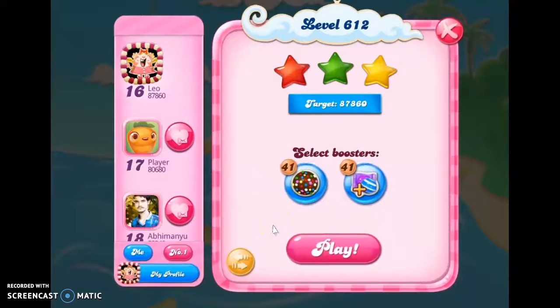Hi friends, this is Leo for 21, your Candy Crush Guru here to help you solve the puzzle of level 612.